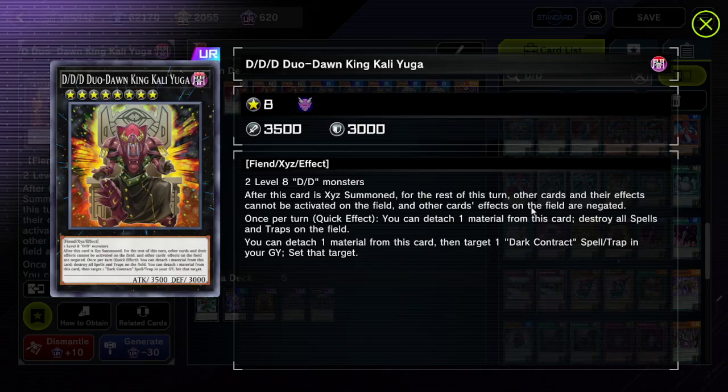And then our opponent should be giga-screwed. You can detach one material from this card, then target one Dark Contract spell trap in your graveyard and set that target. Our opponent will not be able to activate anything. This is like King Calamity Lock, but arguably better, one might say.